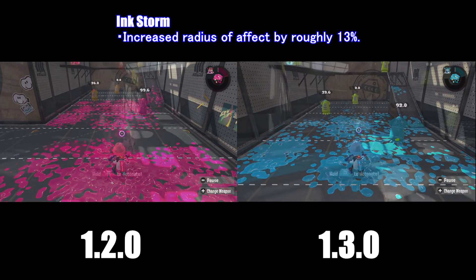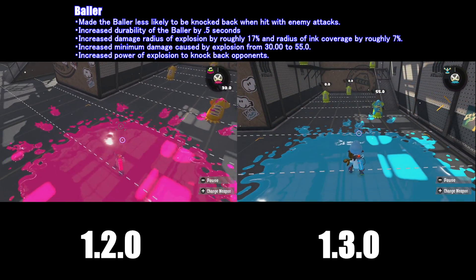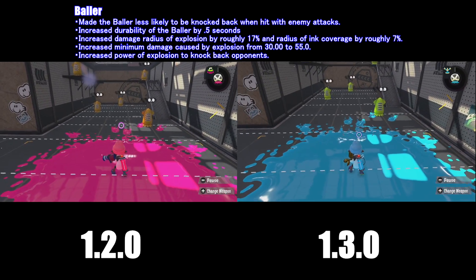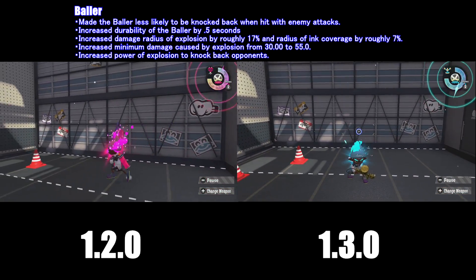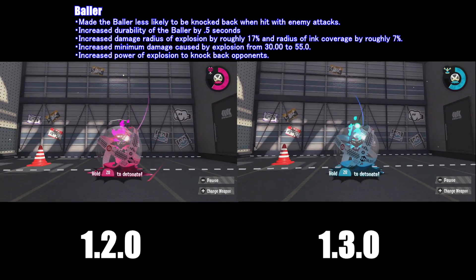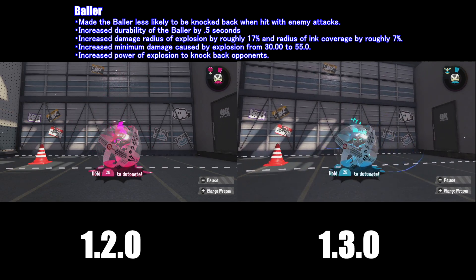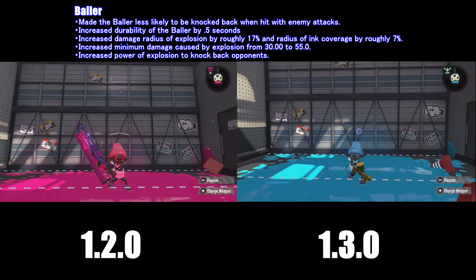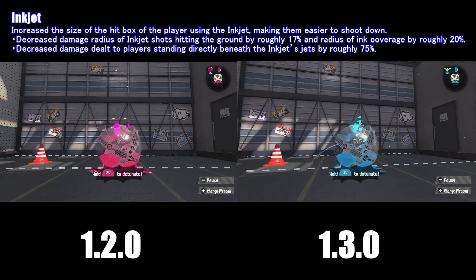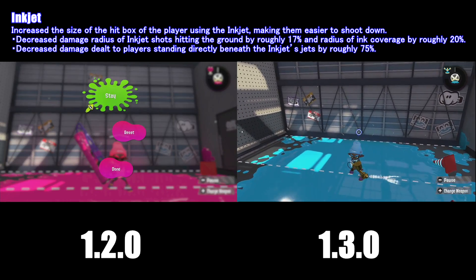The next special is the Baller. Its minimum splash damage is now at 55%, and it also spreads a little bit more ink compared to version 1.2. The Baller's patch notes are really hard to reenact and show a comparison on, but basically the Baller is half a second more durable if it's being attacked by an enemy. I was not able to reenact this, but just to let you guys know that the Baller is more resistant and can knock back enemies when it explodes.